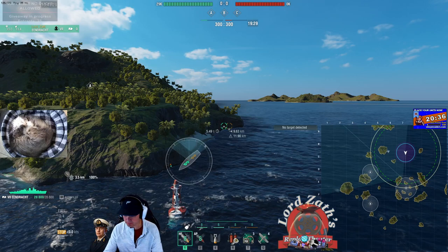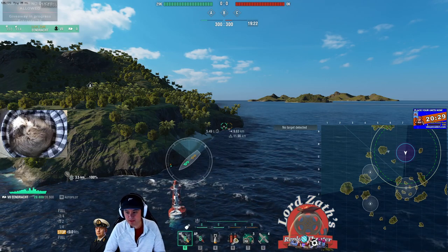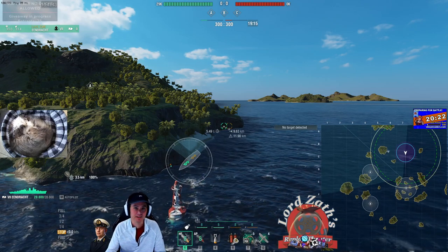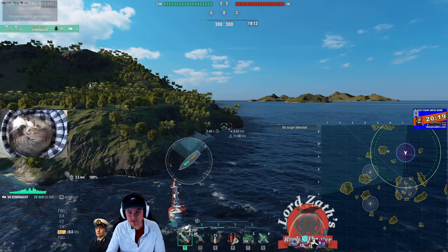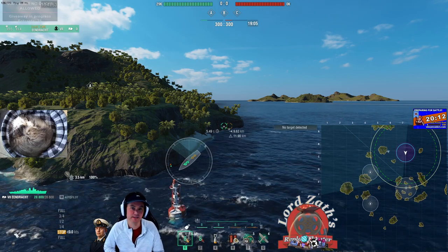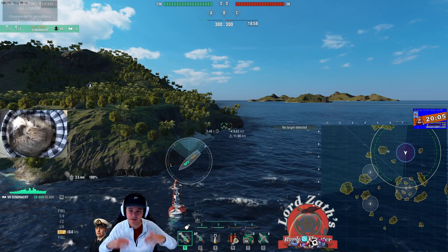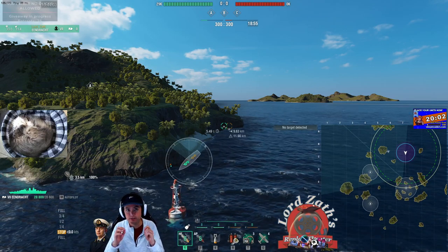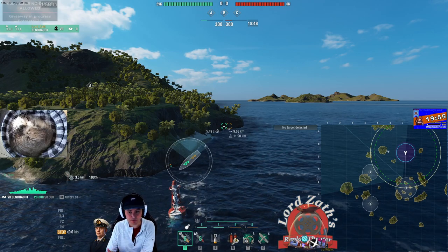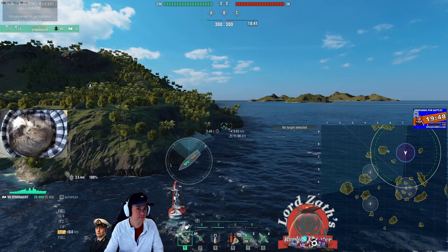Because it's a psychological thing. I want to encourage the enemy — whoever's in C cap — to feel like they're this close to capping it. They're going to be committed to being in C cap, and that allows the team to get in a position to shoot at those guys. It also might encourage the enemy team to get aggressive and try to push me out, try to spot me. In the process, they might leave a very safe position to try to hunt me down. Assuming I've got teammates nearby, that can blap them.